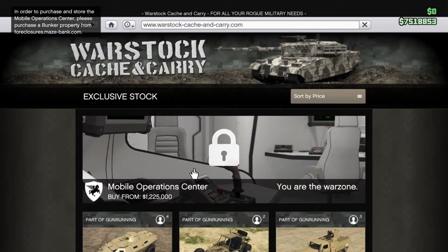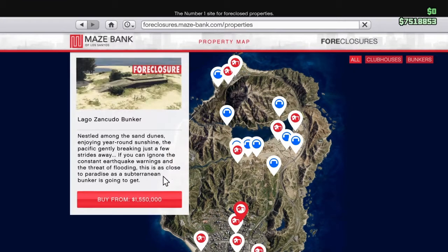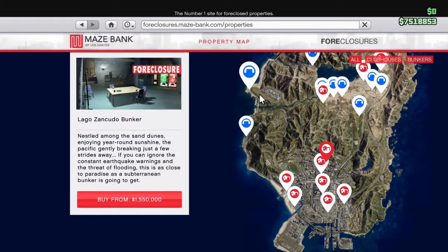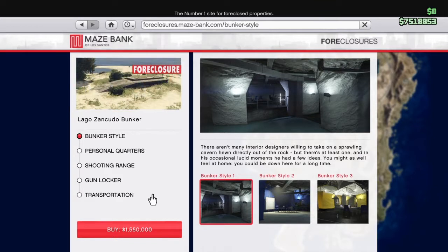In order to buy all this, I need to buy a bunker — so let's do that now. Once I do that I'll go ahead and test drive. I was thinking about doing the Lago Zancudo or Paleto Forest location. Since I have my corvette over here, I can have quick access to the military base. We've got ourselves a little bit of things to do — let's go look through all the bunker styles.